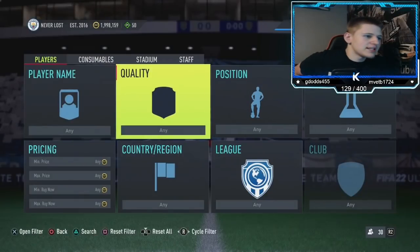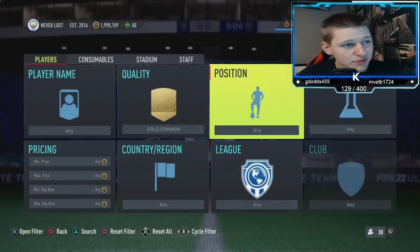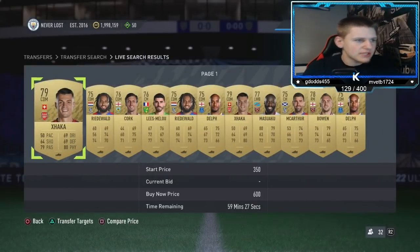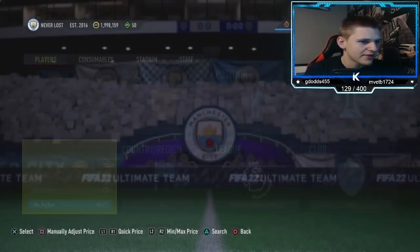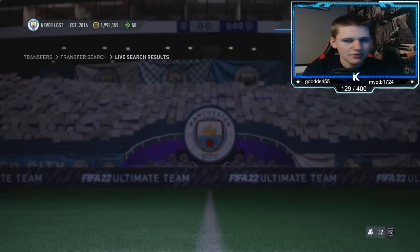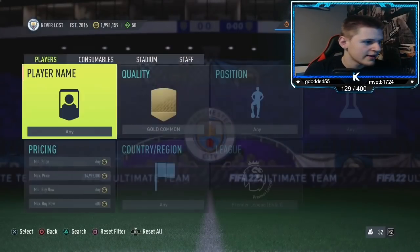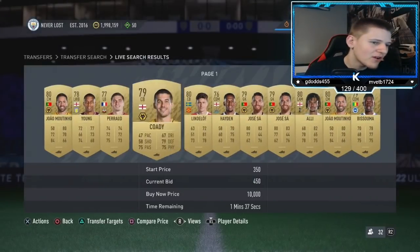Jumping into the second method now. It's going to be a mass bidding filter - gold common, position any, chem star any, nation any, league Premier League. The buy now of these is about 600 coins. 650 is a bit too high, so we're going to stick with 600. You're going to lose 30 coins on tax - literally just 30 coins. So you want to be mass bidding about 450, maybe 500.